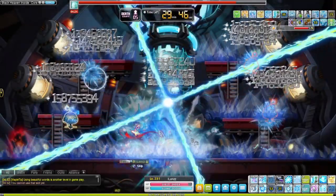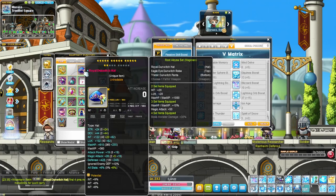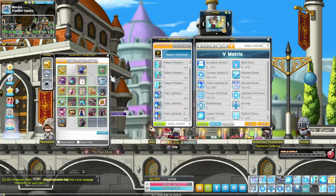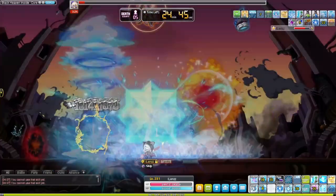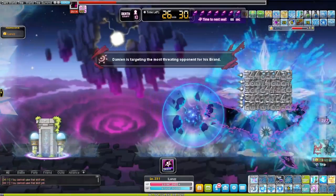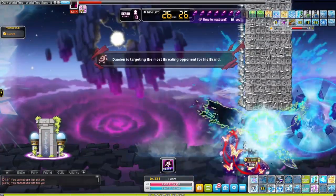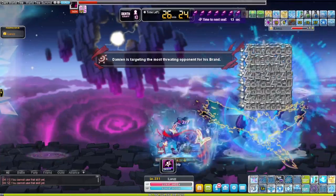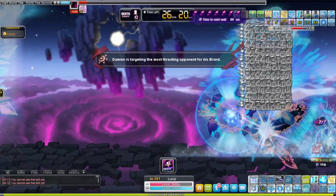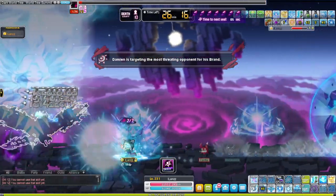Welcome to a boss mule showcase video. I've almost finished an Ice Lightning boss mule, since I want all my gear to be 17 stars and two main-line potential — kind of overachieving for a Lotus/Damien boss mule, but I do want a fast weekly clear time of around 25 to 30 minutes. It's been quite a long time since I decided to make one, around the middle of the Destiny update.